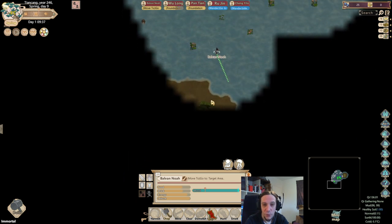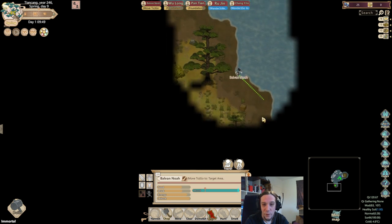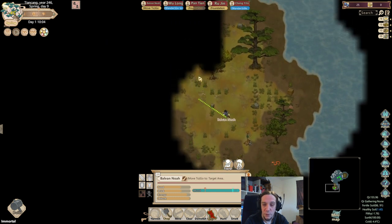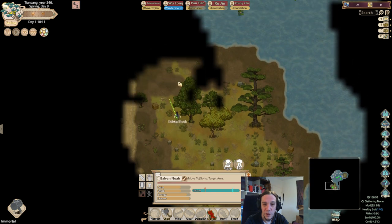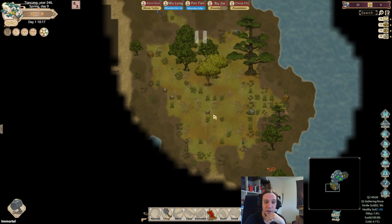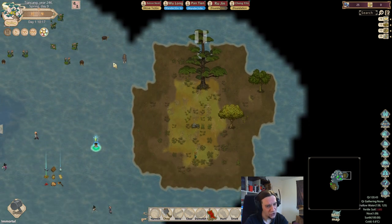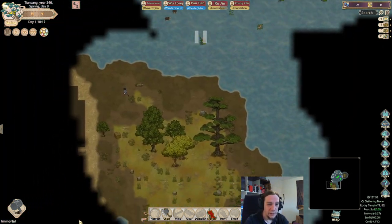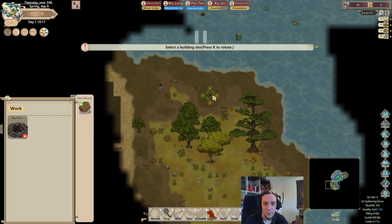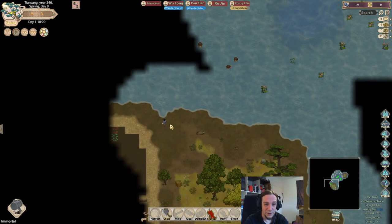That's what I was looking forward to - some piece of land with character. That's looking good, at least good enough to settle down for the first few days. I don't need to find the perfect patch of land, but I need to find a patch of land where I can build a little bit more than just my campfire, because that's a little bit small for five people. Let's light up the bonfire and settle down.